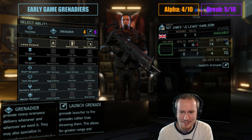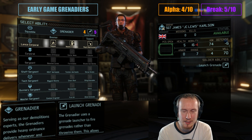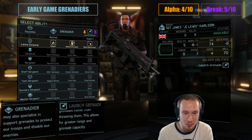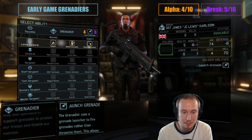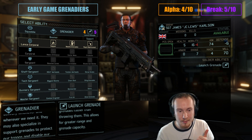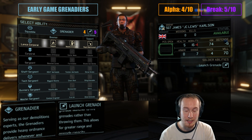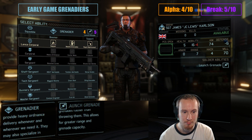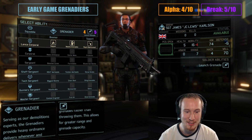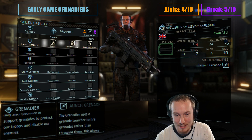A grenadier ends up being a somewhat glorified rookie. The one really nice thing grenadiers can do early in the campaign is hit sectoids who are a long way away with flashbangs, which is really nice to defend against mind controls. Sectoids mind control your soldiers quite often in the early game on Legend difficulty. Having a flashbang or a shinobi ready to deal with the sectoid is vital. But other soldiers can throw flashbangs pretty far as well. So this soldier is hard to distinguish from a rookie at squatty level — 4 out of 10 for alpha striking, 5 out of 10 for breakdowns.